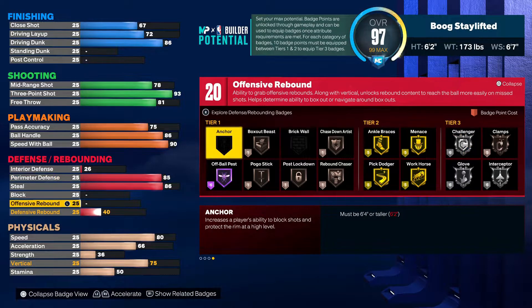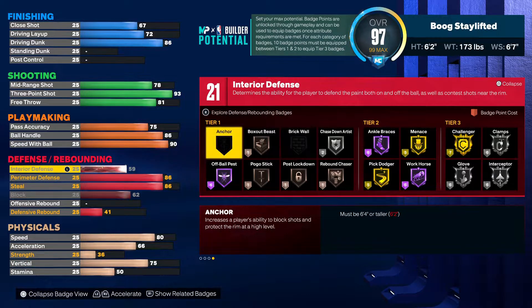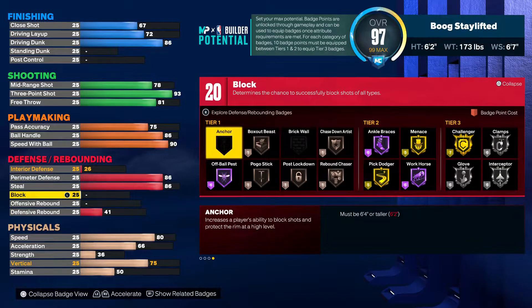We're actually not gonna put a block on this build. You're not gonna get consistent blocks on builds six-four and under — that's really just how the game is. If you max out your interior, get the silver Chase Down, and put a little more weight on your build for higher interior, you could end up getting some blocks, but you gotta have the right defensive badge setup — Chase Down with Pogo and everything. It's too hard to get blocks on a small build, so we're not putting a block on this one.